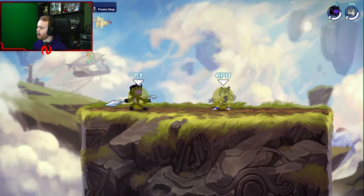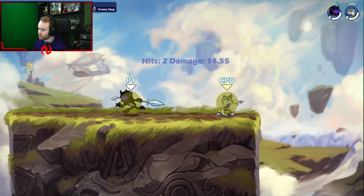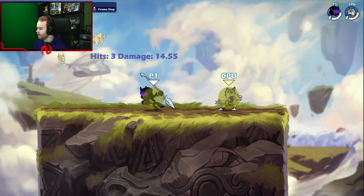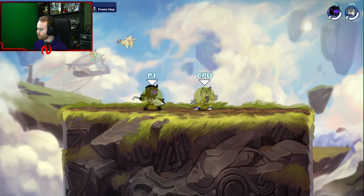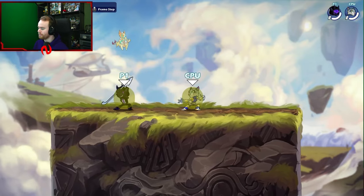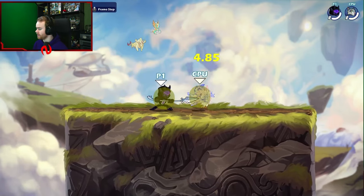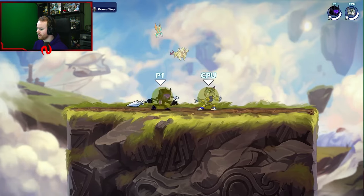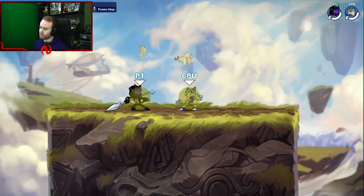Now let's talk about the strings and combo game on Spear. Sidelight, as I mentioned, is a string starter. Neutral light is also a string starter — you can neutral light into a dash cancel, which gives you good positioning. But really, sidelight and neutral light put you in a good position where you don't have any confirmed combos from them.